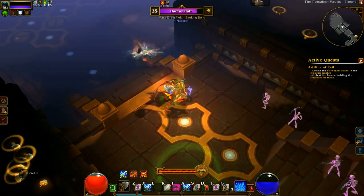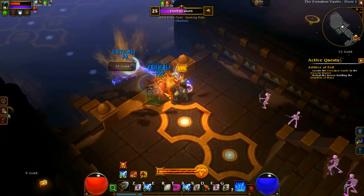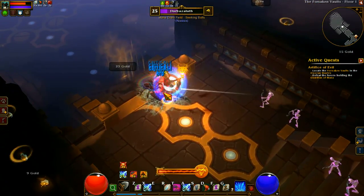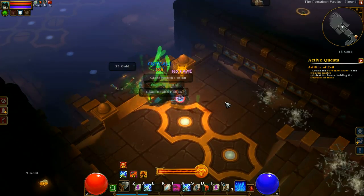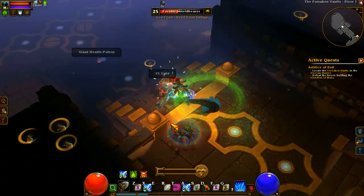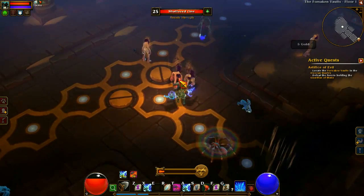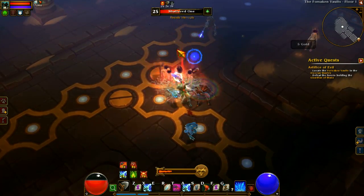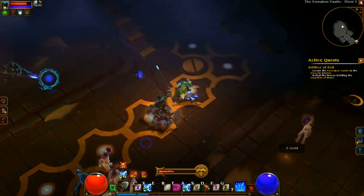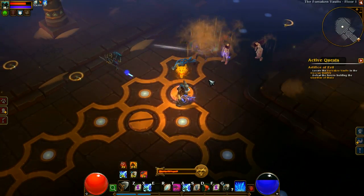Just like in Torchlight 1, they have this cool system with pets where you can put all your excess stuff in your pet's inventory and tell him to go sell it. While he's in town, you can even ask him to pick up some extra health potions and a couple identify scrolls and bring them back. A minute or two later he shows up, you get some more money, and you're still off adventuring. In Torchlight 1 you'd have to go back to the hub world for new missions.